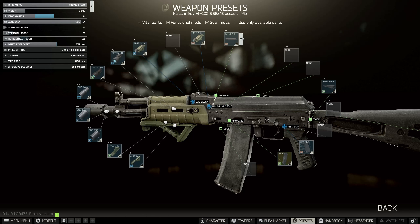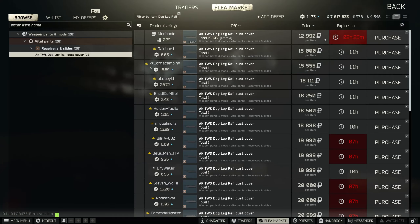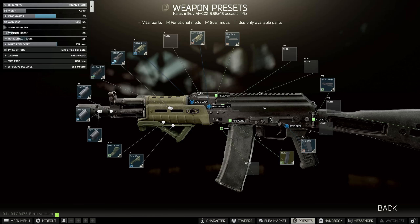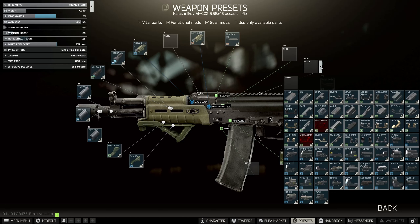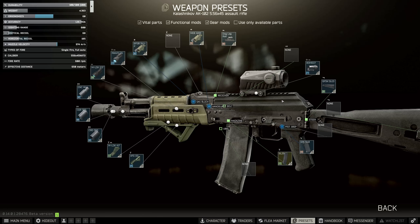Next, this is a rather unorthodox method — actually different to the Wicke method by quite a way. Instead of using the Bastion, I'm going to use the Dog Leg Rail. This is not that expensive, it also prevents us from having to get ergonomics in other ways, and is accessible easily on the flea. Onto this, because we need 800 sighting range, I'm going to use the Romeo 7 like I've used on all the others, but any optic with 800 sighting range will do.